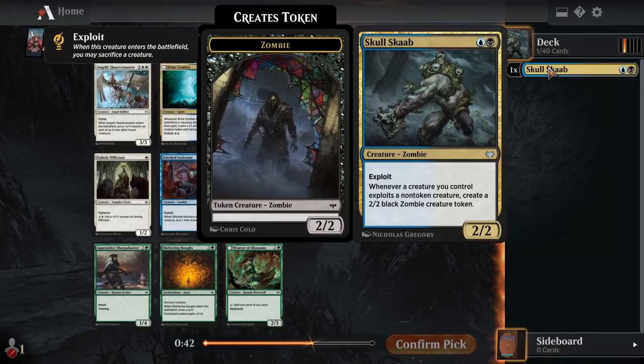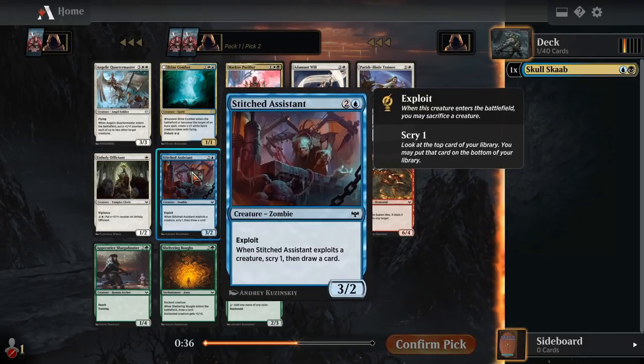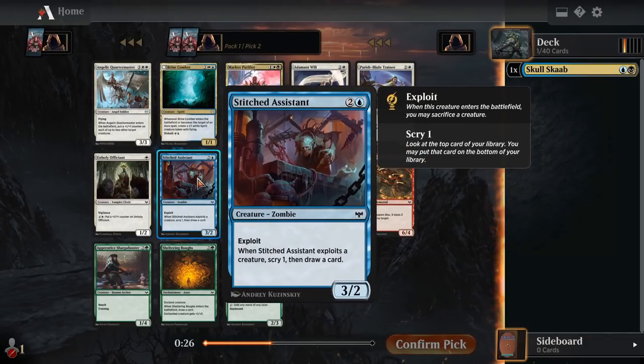I ended up just taking Skull Scab because blue-black exploit seems like a really fun deck to me. This is a 2 mana 2-2. You get to exploit when you play it, and whenever you exploit a non-token creature, you create a 2-2 zombie token. Exploit means you sacrifice a creature to get that effect. Skull Scab can be really good if you get a lot of exploit stuff. Stitched Assistant — exploit a creature, scry 1, draw a card — seems like a really good follow-up.